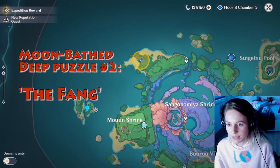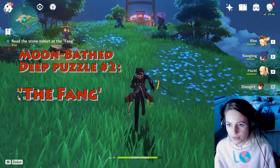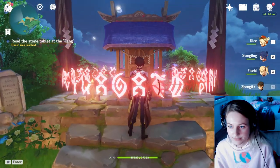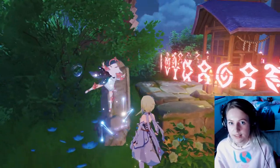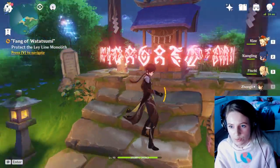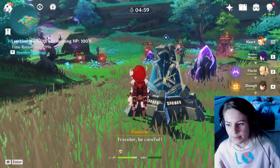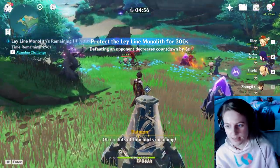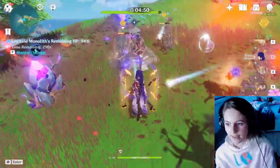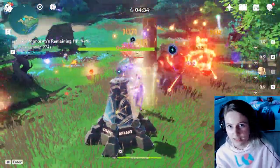The next location is a little bit north of Mowun Shrine. This is the Fang puzzle. You just have to walk up the cliff there and read the stone tablets again. Basically, what you need to do is defend the mechanism — there will be several waves of enemies and you just have to wait out until the timer runs out. This is important: you don't have to defeat all the enemies, you just have to wait until the timer is done.